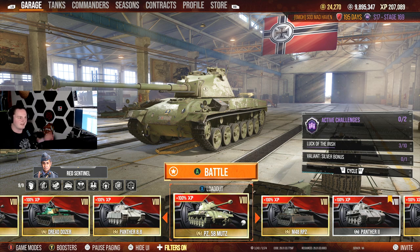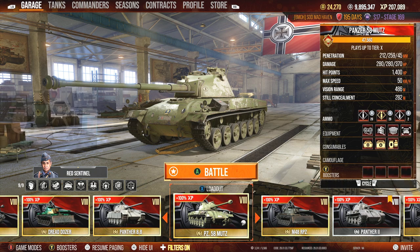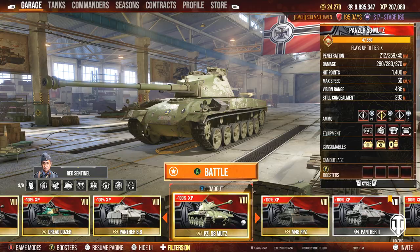Its camo is not the greatest — it's okay, but not the greatest. More than likely my setup on the tank is going to be optics, ventilation, and camouflage net, because you really don't want to get spotted with no armor. Penetration-wise it's going to be good. 5.3 second reload — we're probably going to be able to get that down to like 4.3, maybe even a 3.9, like the absolute literal just-guessing-by-math off the top of my head.